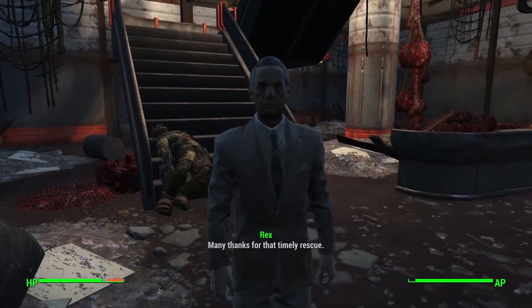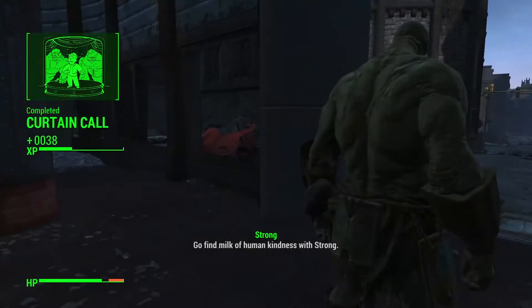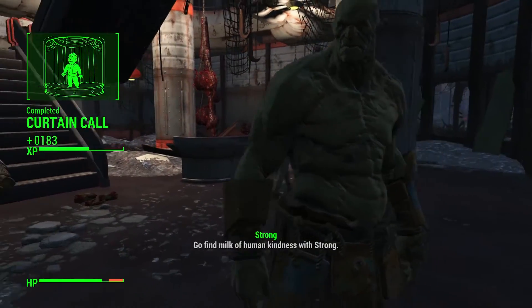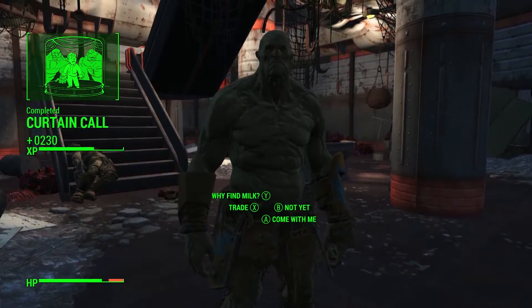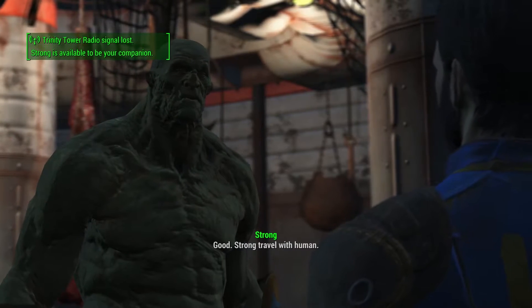Once you've finally made it to the bottom of the tower, you can talk to Rex again to complete the quest called Curtain Call. But wait folks, there's more. Talk to Strong and you can find out he can become your very own super mutant follower. And boy, does he wreck some shit up.